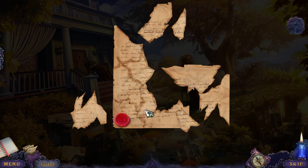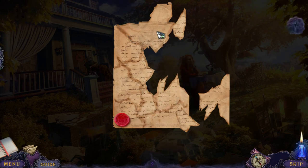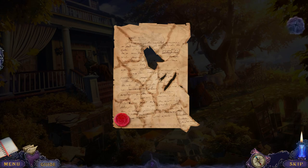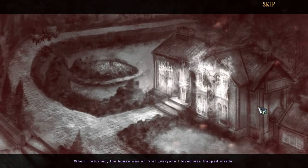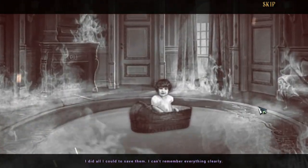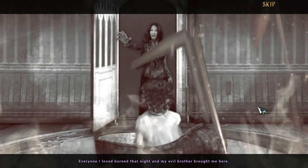Let's put all these pieces into place — this is a jigsaw puzzle, not too ridiculously difficult. The letter reads: 'Lady O'Reilly, we regret to inform you your brother escaped from prison. It's very dangerous. You must get your family into the safety of the police department.' But she didn't get that message. The house was on fire. Everyone she loved was trapped inside.